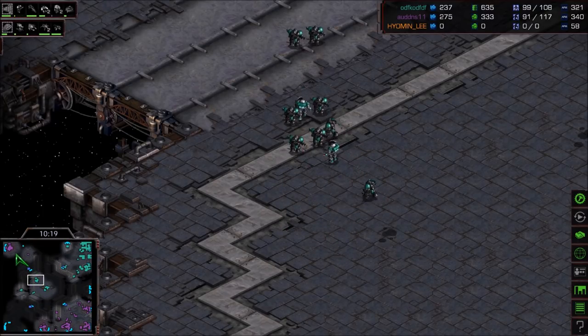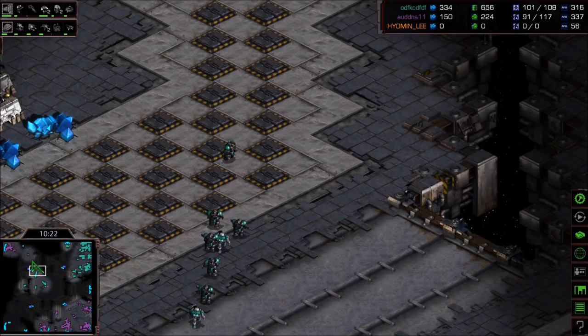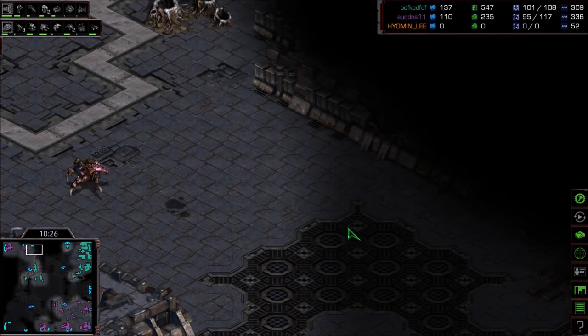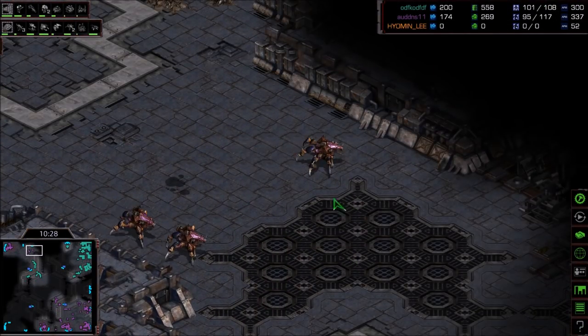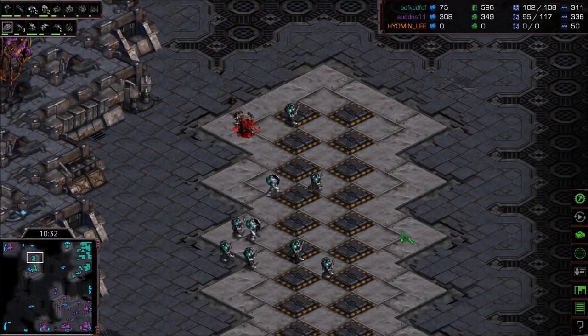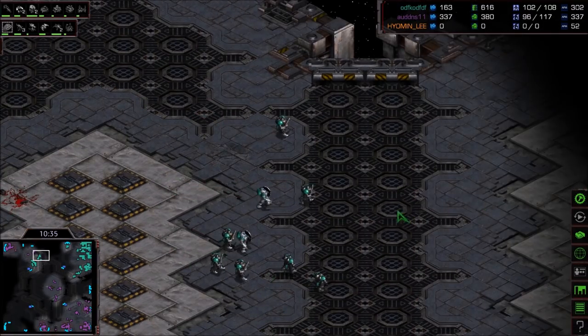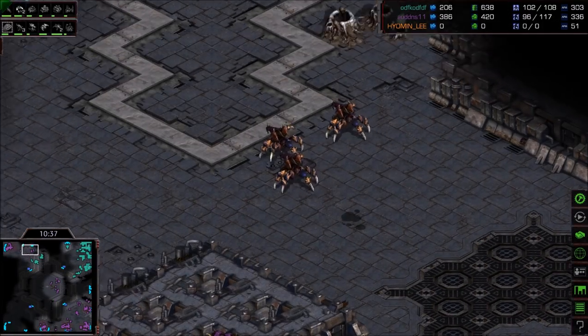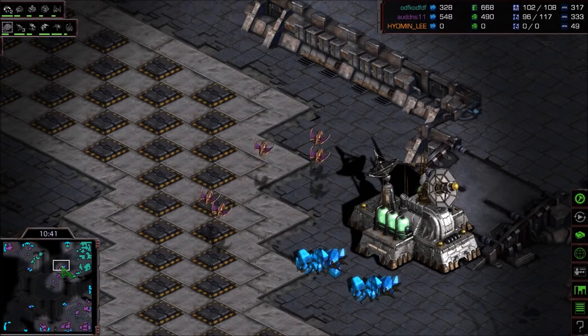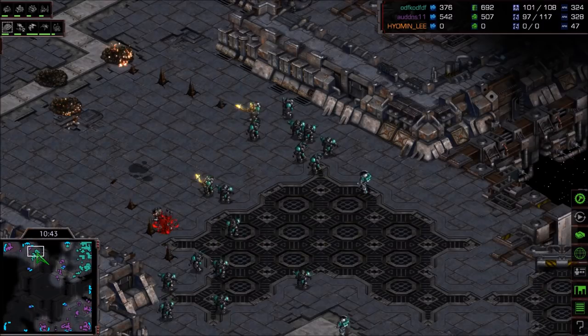Flash decides to head up left — he may have scanned. It's entirely possible he scanned the top left-hand side. Lurkers are out — that's what those Hydras were; they've turned into Lurkers and burrowed defensively. Another defensive Lurker setup. I don't know if this is enough Marines to go in there — might need more than that plus a scan. So pulling back to a better location.